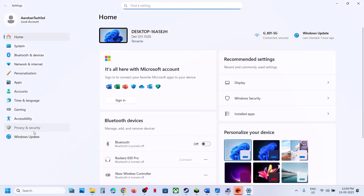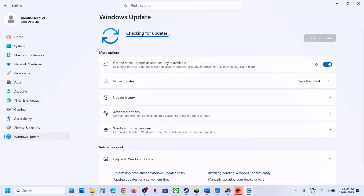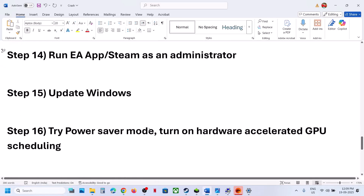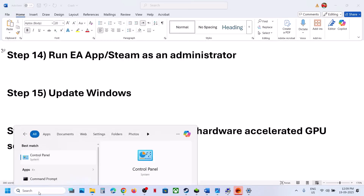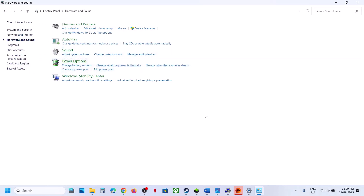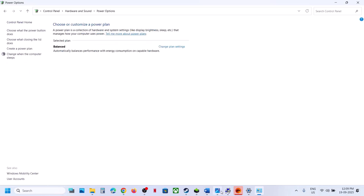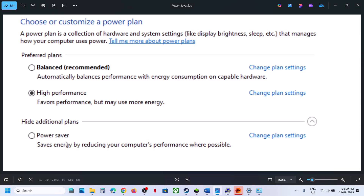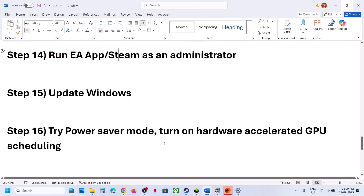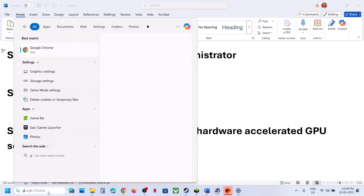The next step is to update Windows. Go to Windows Update or Update and Security and click Check for Updates. Once all updates are installed, restart the computer and check. Still not working? Try Power Saver mode — open Control Panel, go to Hardware and Sound, then Power Options. If you see Power Saver, select it, launch the game and check. You can also try Balanced and High Performance, but try Power Saver first.